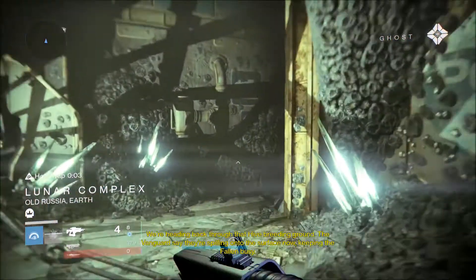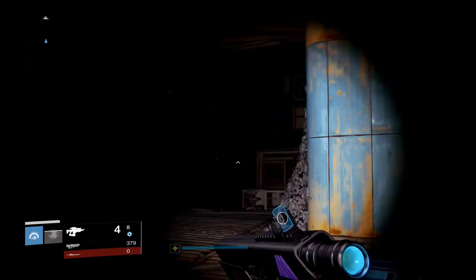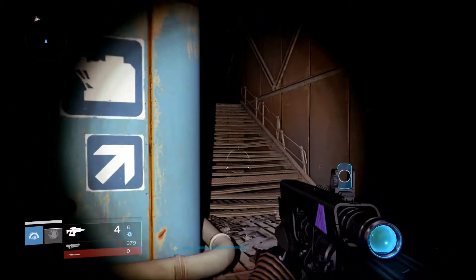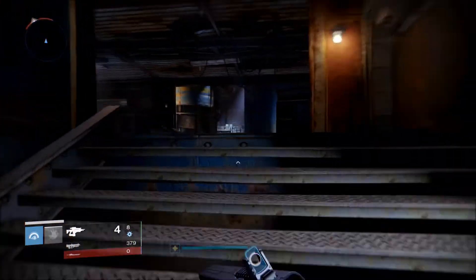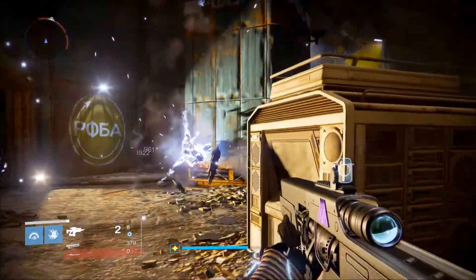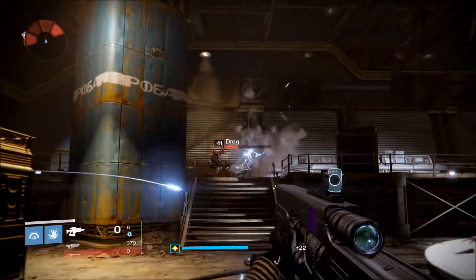To switch the element, change subclasses — say to void — and use a void grenade or ability. That damage will change the damage type to void. The fusion rifle doesn't even have to be in your hands; it can be on your back and it will still change. You can gauge which element to use based on enemies: vex minotaurs have void shields, fallen have arc shields, and wizards have solar shields.